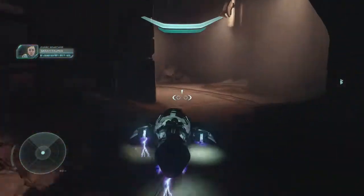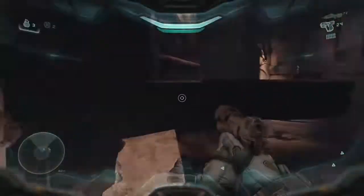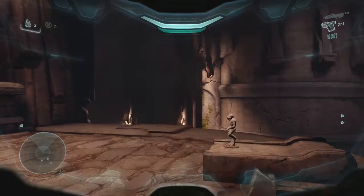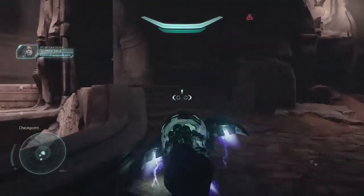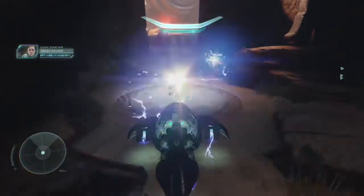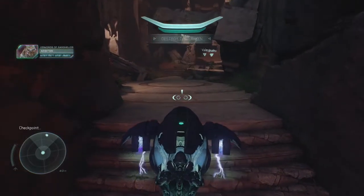From here, park your ghost at the bottom of the stairs at either side and climb up here to activate the door. Once you drop back down, get into your ghost and continue up the stairs while assigning your team here. Now just turn around, wait for them to jump down, and splatter them, which is required for the next part, which I'll explain in a second.